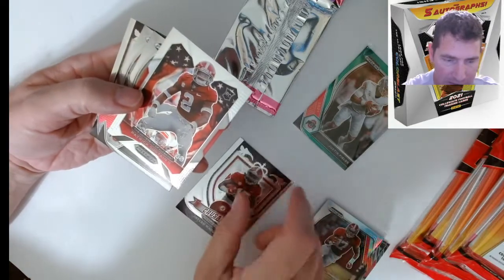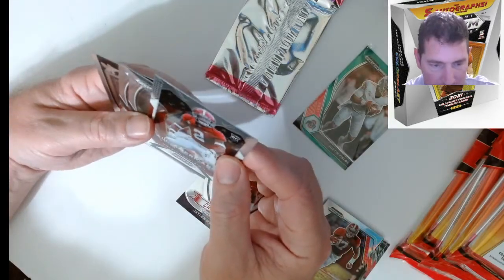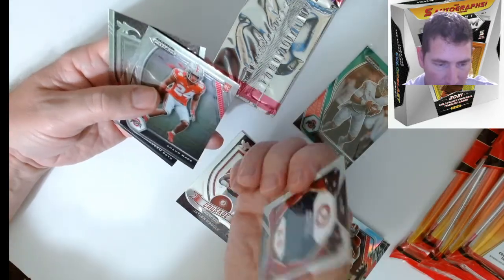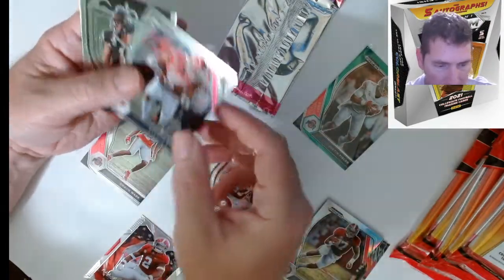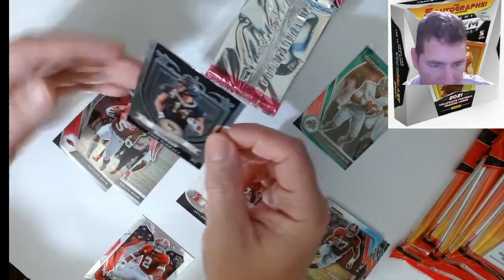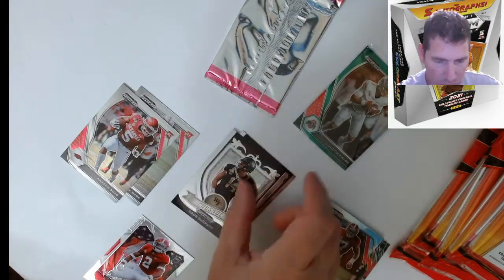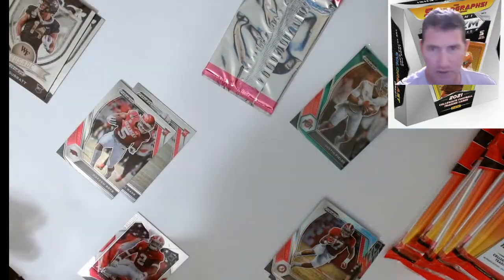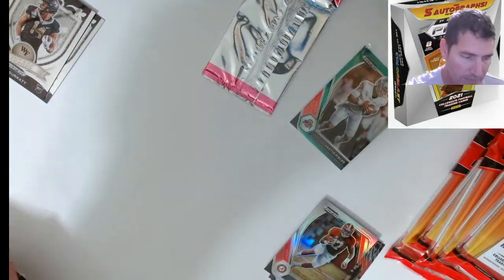The quality on these is a lot better than Select, the last prism product I've done. That one's a little off-centered but I can deal with that. As long as there aren't a ton of surface issues. All-American Patrick — nice rookie card there. Sean Wade rookie, Akeem Boyd, and a Sage Surratt — I don't know where they'd even put the numbers on these things. Two Crusades and one All-American — that's a nice looking card right there.